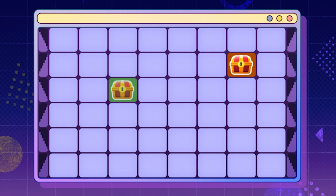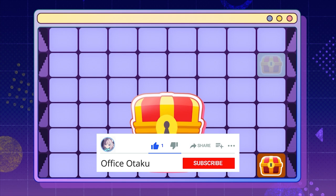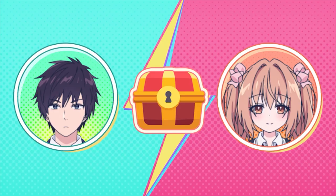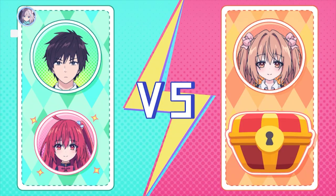Hiroto and Akizuki have concealed their partners in two different rooms across the sixth floor building, with eight classrooms on each floor. The objective is to locate the opponent's partner — Hiroto seeks Yuki, while Akizuki seeks Sarasa.